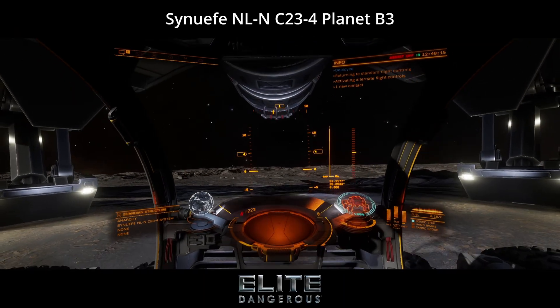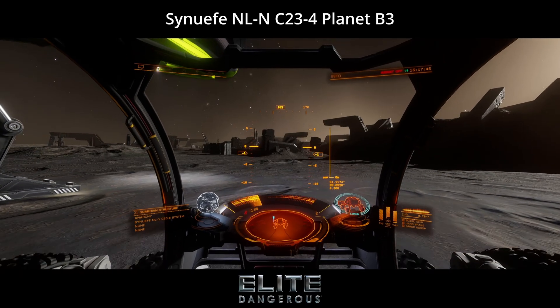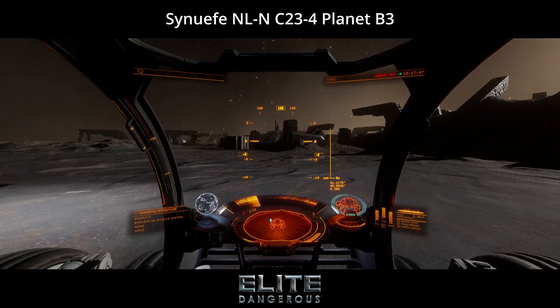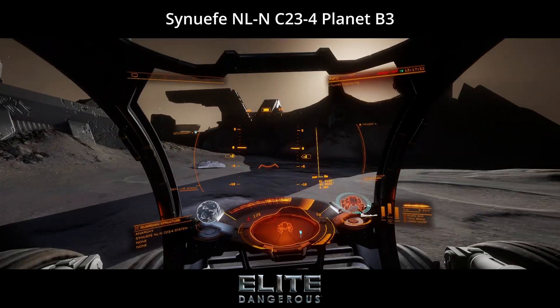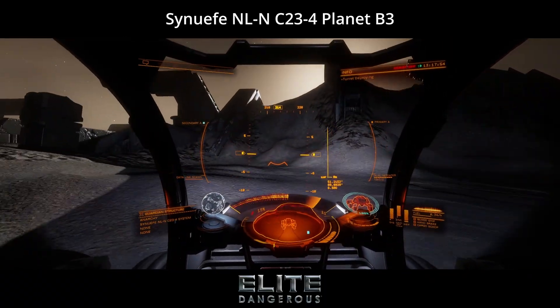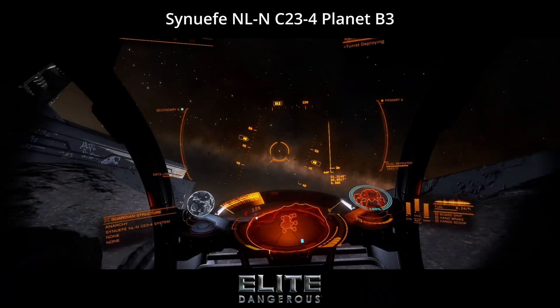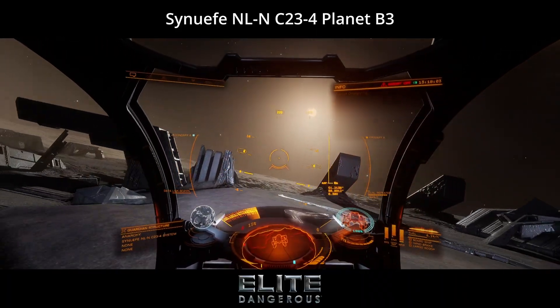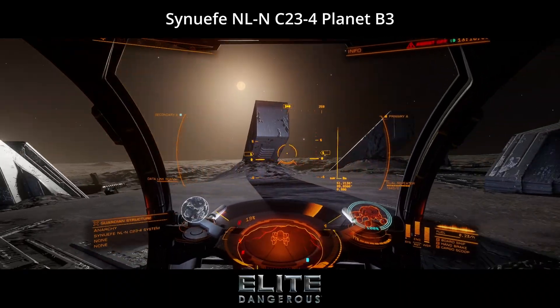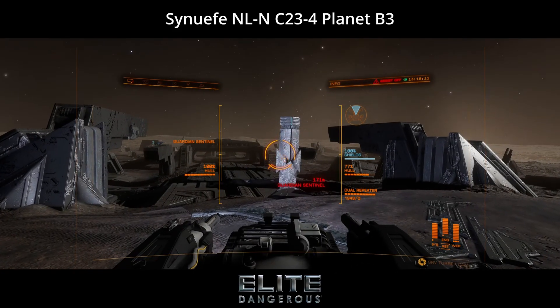Low gravity warning. Let's deploy your SRV and get to it. The hill in front of us will take us up to the main terminal. Be careful — the sentinels don't like it when we get too close. One pip to shields, one to engines, and the remainder in weapons should be just fine.